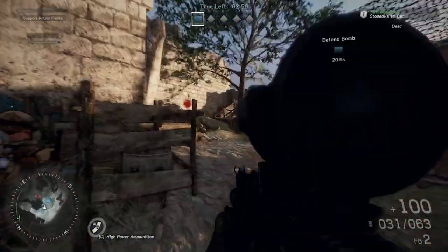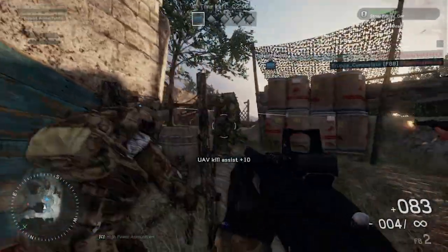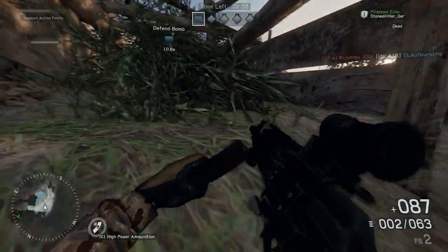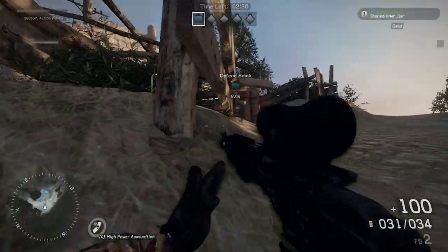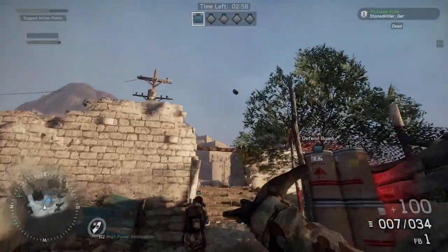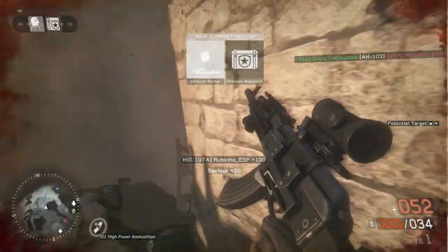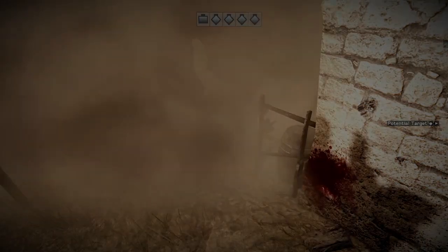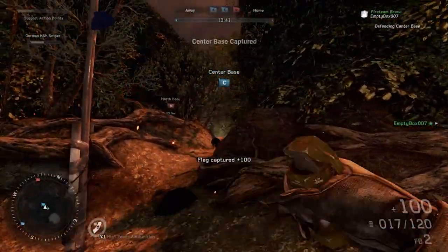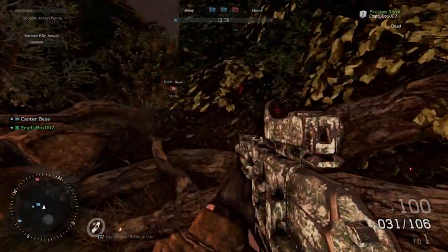Now let's talk about point streaks. Your first tier point streak for this class isn't going to instantly get you kills, but it should be more effective in my opinion. It's the RQ-11 Raven — basically a UAV. You throw it up in the direction you want to spot enemies, it does a little circle and spots for a bit. It's very helpful, very team-oriented. Throw it over an objective and you know where people are coming from. Overall, probably my favorite tier 1 point streak of any class.